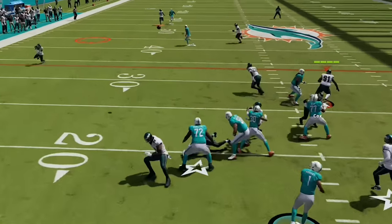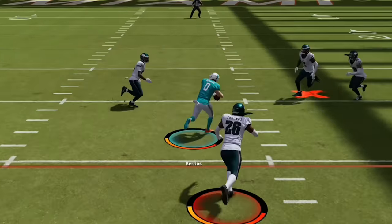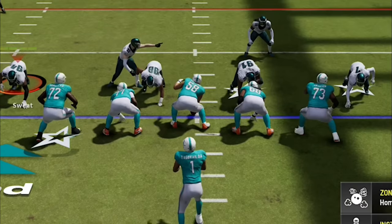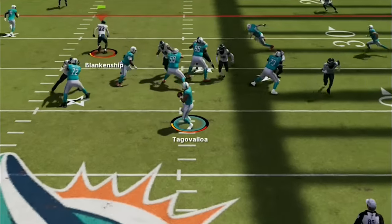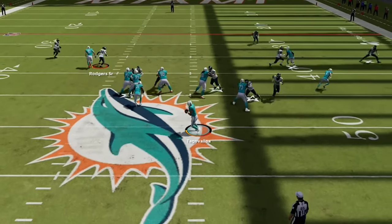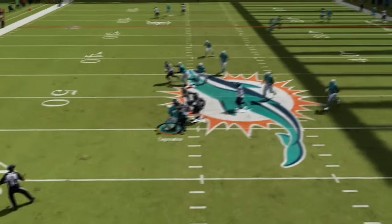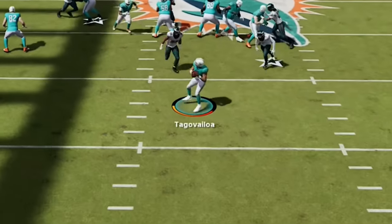Now up 14-nothing, he is pushing the ball down the field trying to use the speed of these receivers to score fast and get back into the game. He goes back to an empty backfield look, so I send the house and we get another big sack before he tries to pass again, pushing him back to a 4th and 27 that he decides to go for.